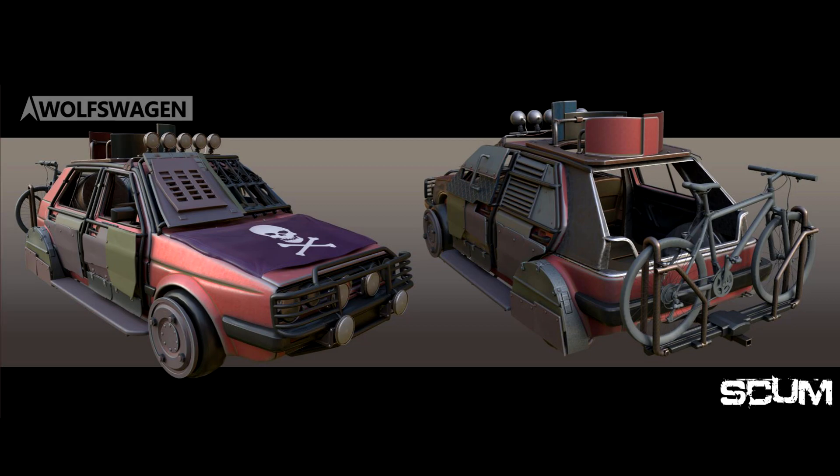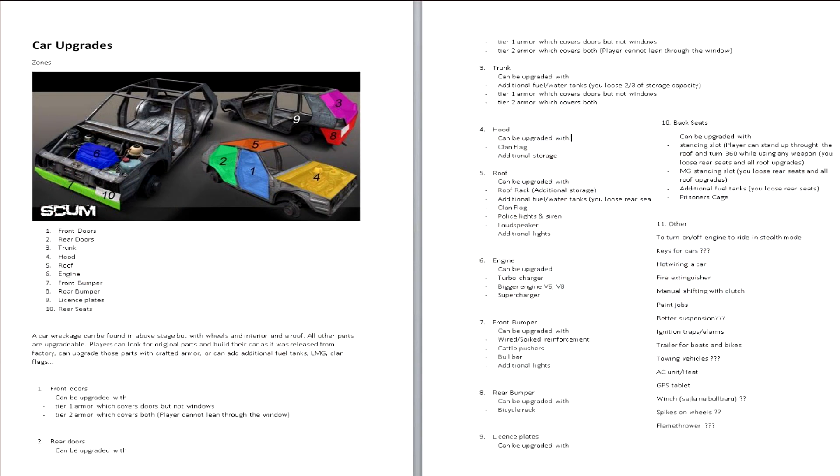There are, of course, many other ideas that we can see here, like car keys and paint jobs, ignition traps — we all know how traps go in Scum, luckily I have not stepped into any more traps lately. Trailers as well for boats and bikes. I have seen this question asked on the Scum subreddit about trailers that we can tow with a car, and it looks like there is an intention for it, so hopefully at some point we will see that as well.